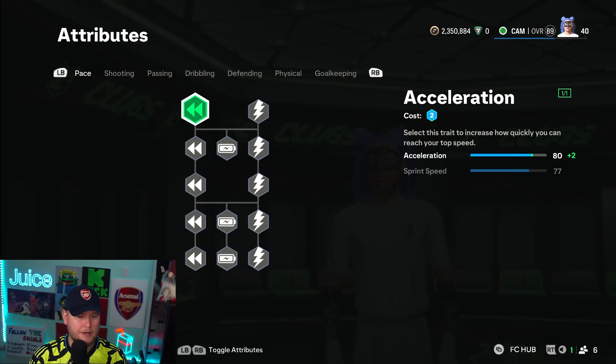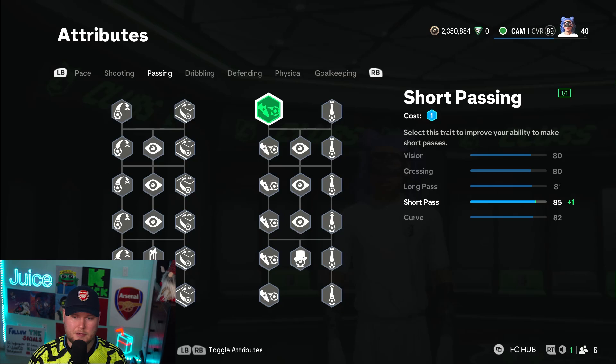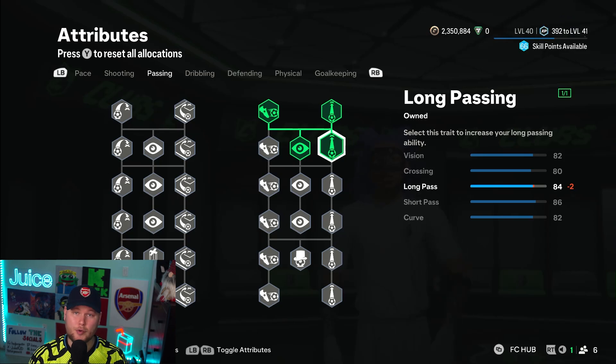We're going to start off with passing. We're going to add one to short passing, some vision, and we're going to double up the long passing here so you can get those through balls through. Look at that — you already have an 84 long pass and 86 short pass. I think that's more than enough.